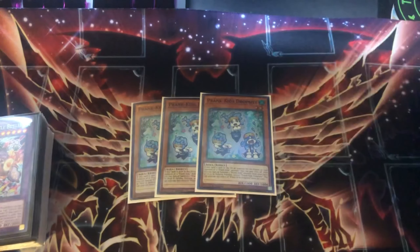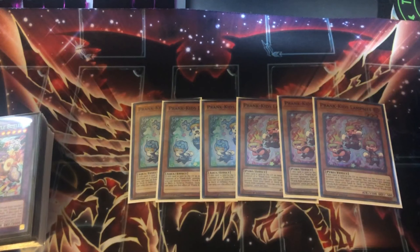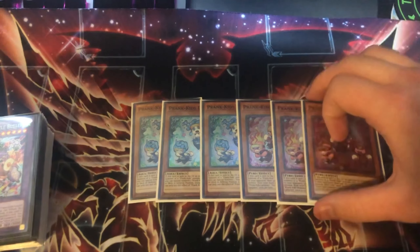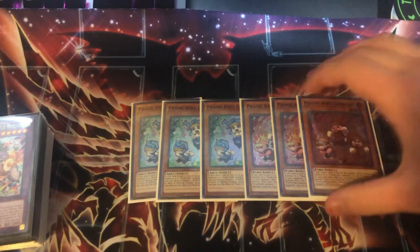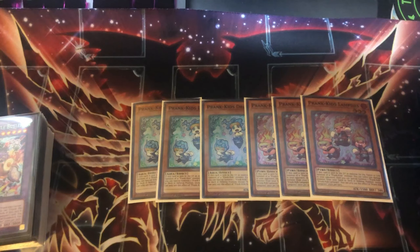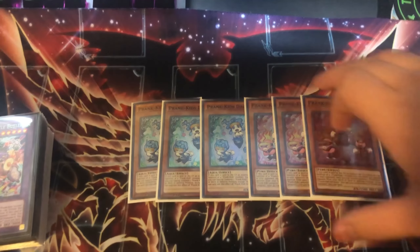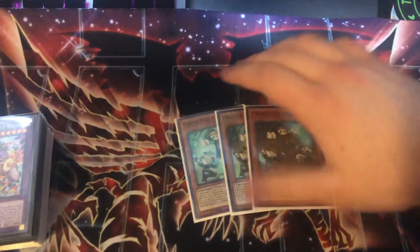We have three copies of Drop sees and three copies of Lamp sees. I want to talk about these two specifically before the others because these are the best ones to open by far. You don't really want to open Fancies because it's kind of the bridge going into Doodle so you can chain block, and if you get stopped there it depends on where and how you get stopped as to how you continue your combo.